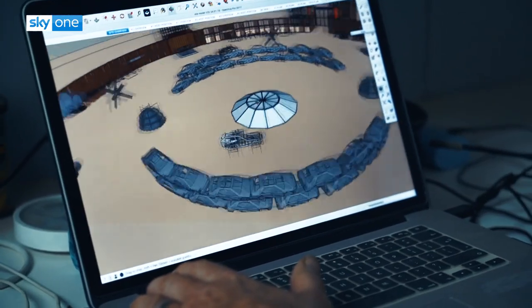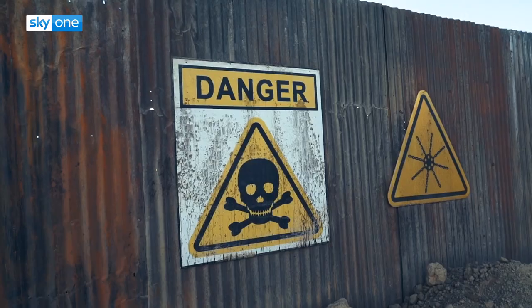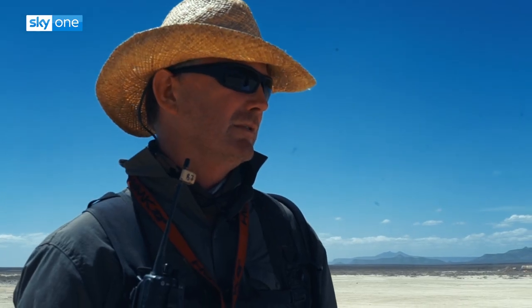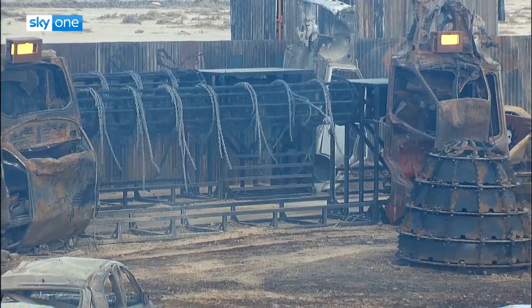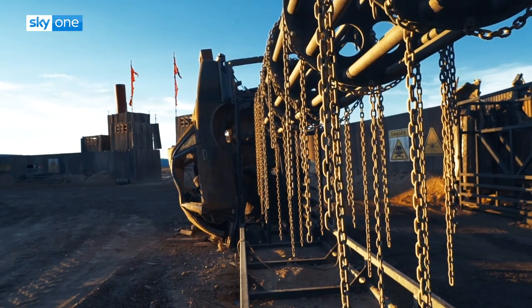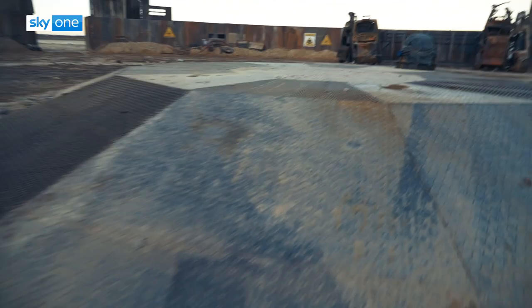Inside Arena Two, the look is an old factory — so it's industrial. We've got old factory mechanisms in there which are hazards: the saw blades, the borers, and then we've got the Trash — the biggest and the baddest of all the obstacles on Carnage. That's one-metre-long chains that spin round a drum. It's a slightly more precision area — you're not just hammering each other, you're chasing each other down.